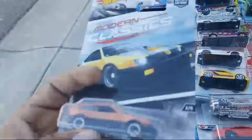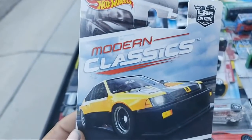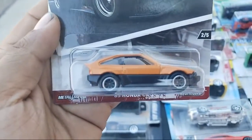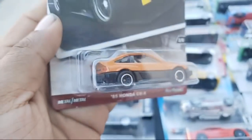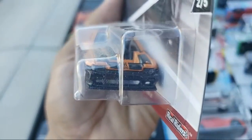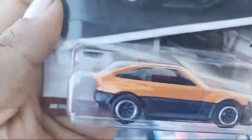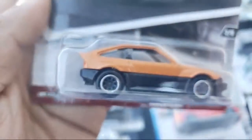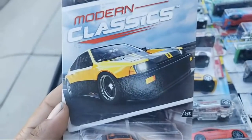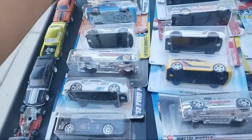Take a look — this is a Honda CRX from Modern Classics. My bro David gave me one of these, so this makes the second one. Now my bro and I each have one — this thing is super super sweet. It's got the indented hood, so the engine is in the back. 85 Honda CRX — sweet CRX, definitely.